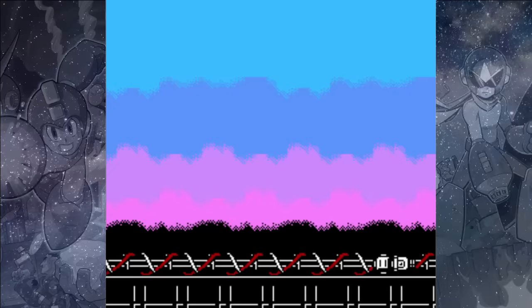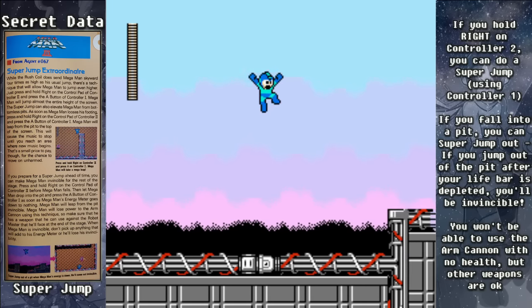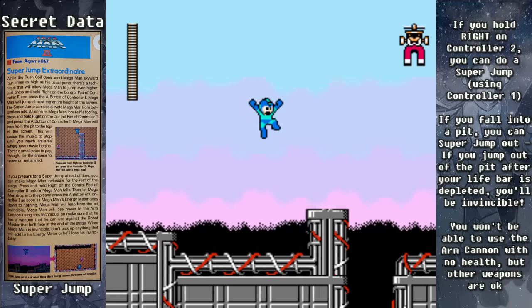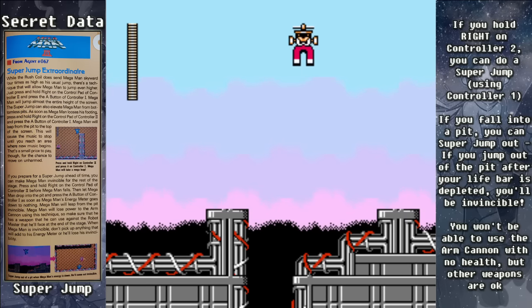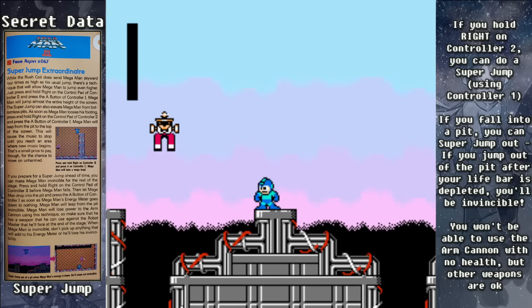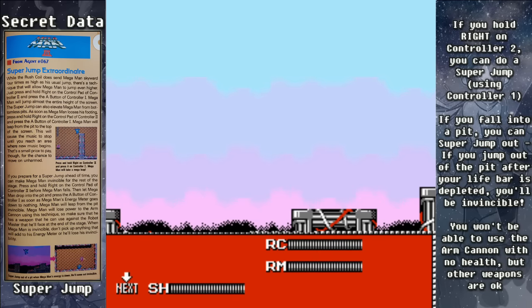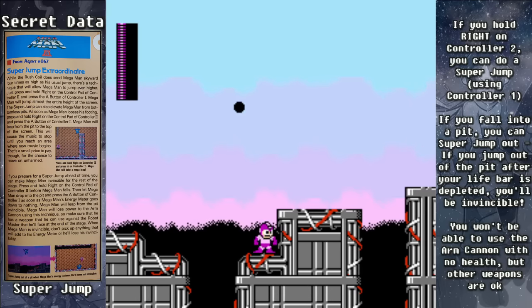If you hold right on Controller 2, Mega Man will do a super jump. He can even jump so high that he can escape from instant death pits. Even more interesting, if you wait long enough to jump out of the pit, you'll have no health, so enemies won't be able to damage you — you'll be invincible. But you won't be able to use your arm cannon anymore, although you can still use any weapons taken from bosses.